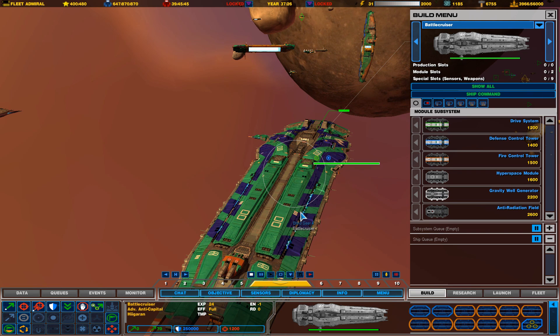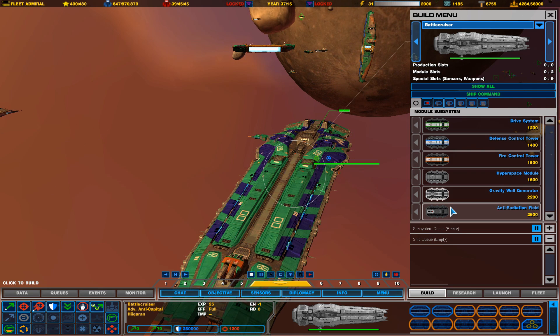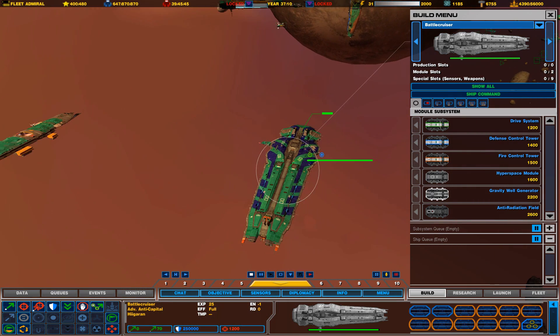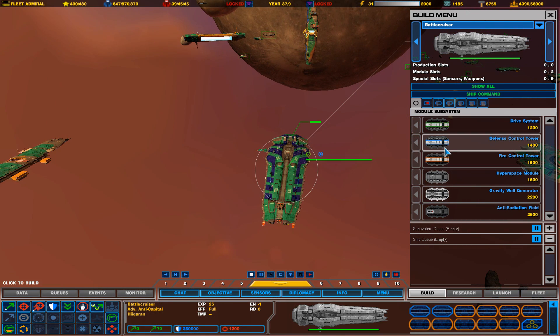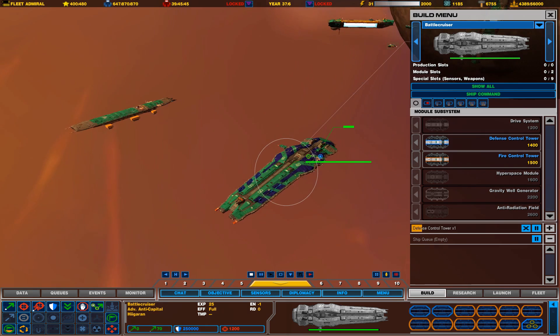You can add a drive system to increase speed and maneuverability, a defense control module which increases hull integrity for more survivability, a fire control module which increases damage and accuracy of your turrets, a hyperspace module to move around the map quickly, a gravity well generator to prevent enemies from hyperspacing around you, or an anti-radiation field to move into highly radiated areas. I normally just get defense and fire control — those are the two I always get on my battlecruisers.